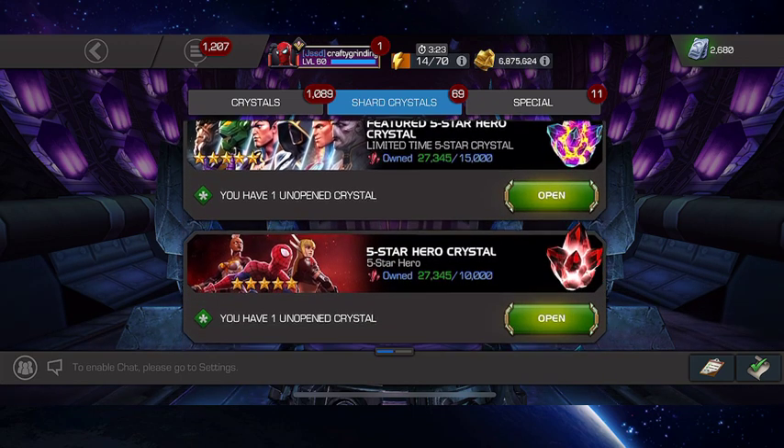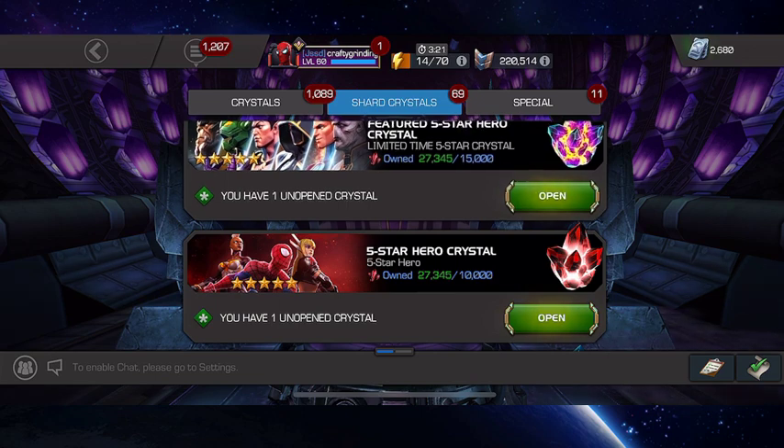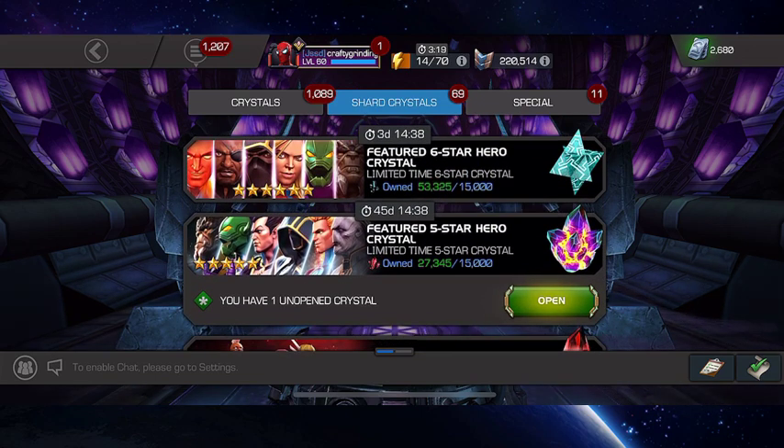So I've got a number of 5-star Hero Crystals to open. I do have 53, almost 55, 6-star Hero Crystal Shards, but I won't be opening up any 6-stars here. Thanks to the good folks at Truckos we've got a first glimpse of what the next featured 6-star Hero Crystal should look like. That's early data mining so there could be some slight changes, but overall it looks like that crystal is going to be really good.